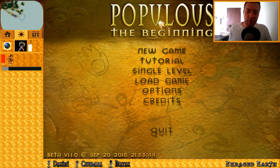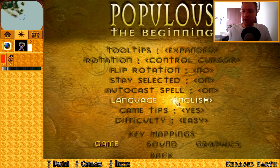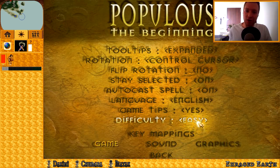Right, Wildman, hello again. Here we are with the Populous beta, slightly more updated thanks to Toxicity sending me the file. And if you look at the options here, we've got difficulty.